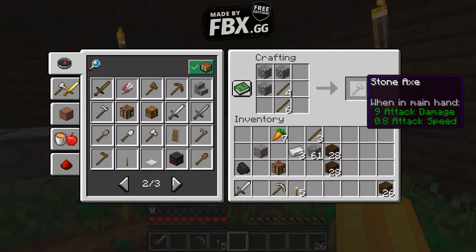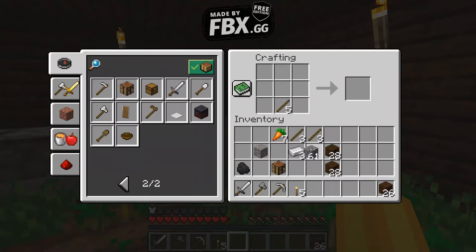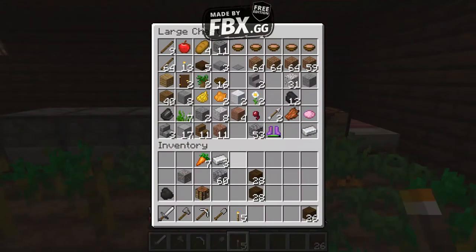We can make a stone axe, a cobblestone axe. We need a shovel. And that was really all. Time to put all this stuff back.